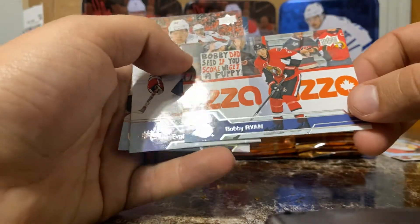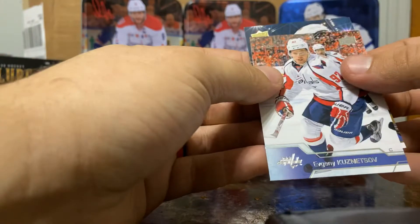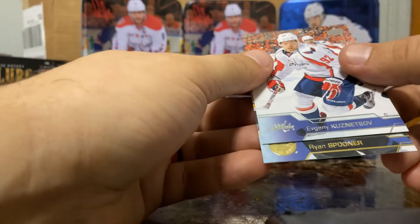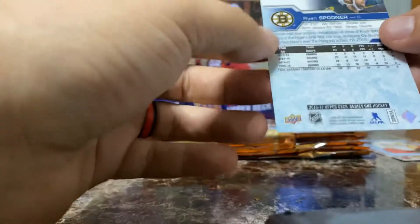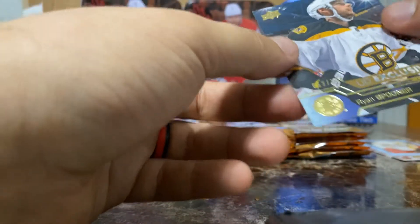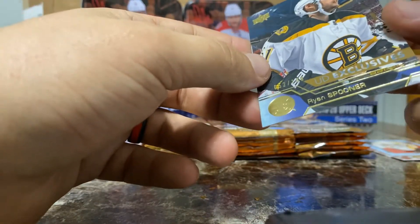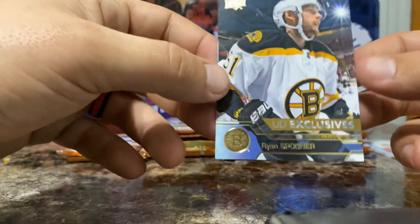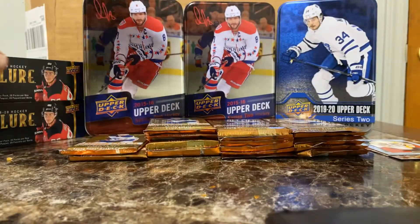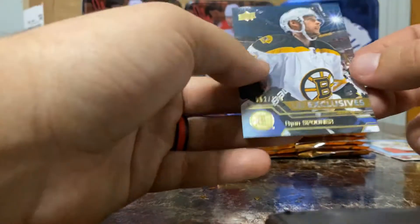Bobby — his dad said if you score, we get a puppy. I hope you got a puppy, kids. Evgeny Kuznetsov. And we have a gold Ryan Spooner — UD Exclusives, 52 out of 100! The second numbered card of this box. Wow, this is a hot box. UD Exclusives for Ryan Spooner of the Bruins — I don't think he's with the Bruins anymore. What are the odds on that?